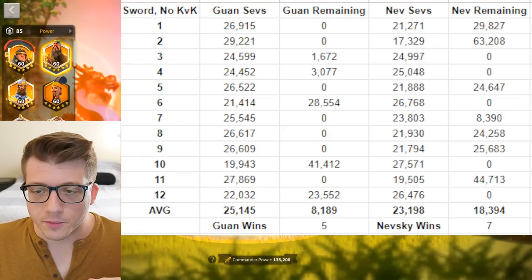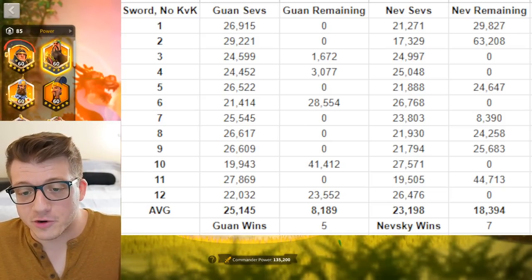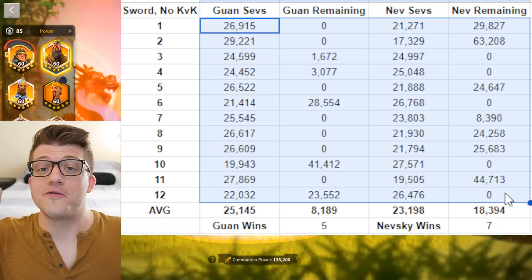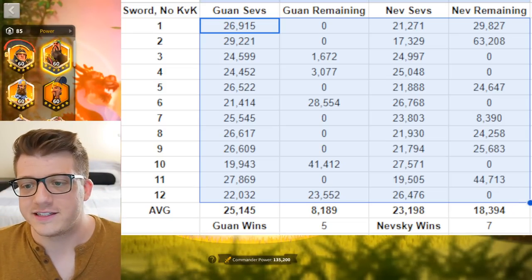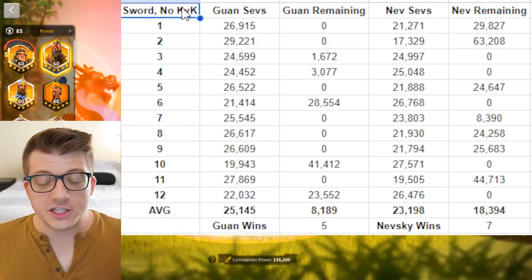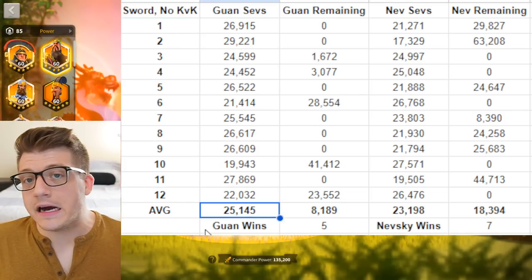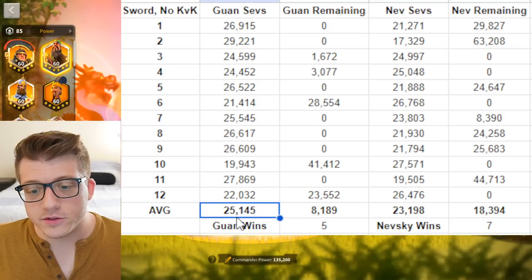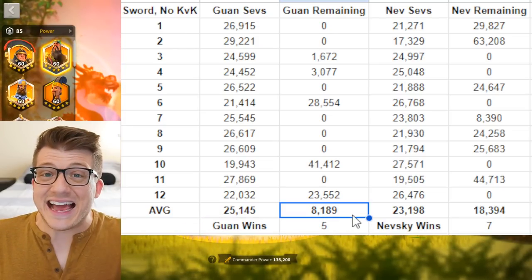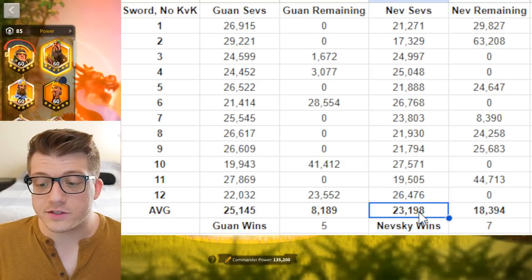I chose Guan Yu + Scipio because even with commanders like Sargon and Taric out there, I still feel Guan Yu + Scipio is one of the most common and powerful infantry pairs. I paired them against Nevsky + Jones because that's one of the most popular and powerful late-game open-field pairs. I ran 12 battles per scenario and averaged the results rather than going through all 90 screenshots, since that would make for a very boring video.